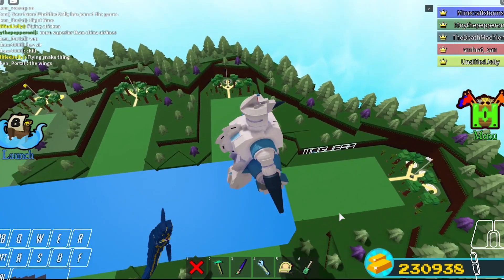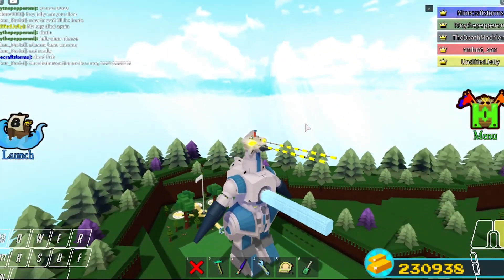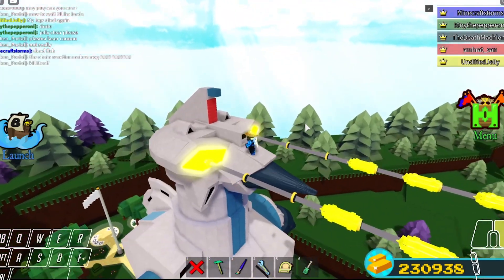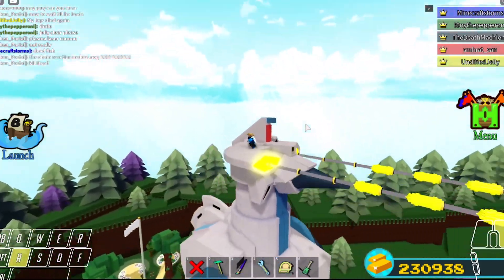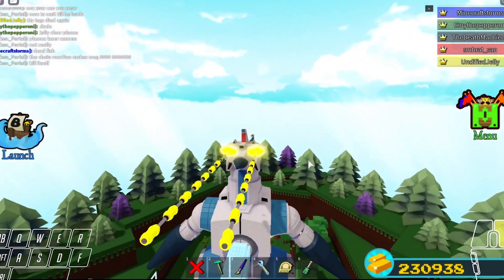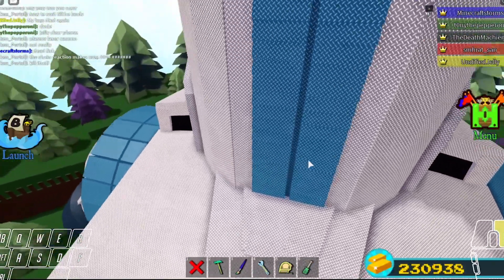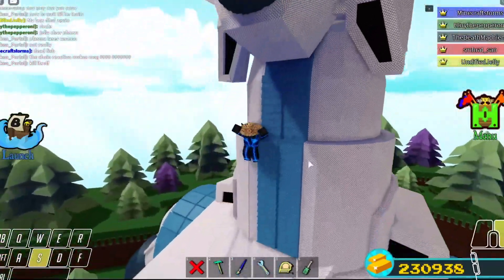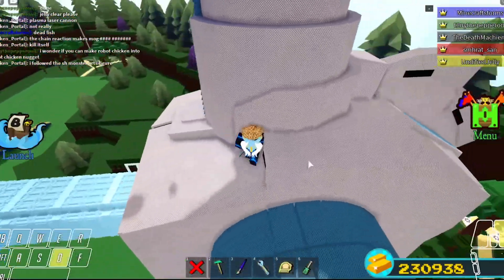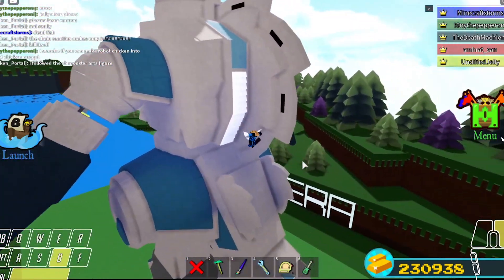Let's get back into the build showcase portion of the video. We're gonna start from the head. There's a very nice looking cone, then moving down we have a little beak because it's a robo chicken after all. We have little ventilation here and there, and giant yellow eyes. This build is pretty accurate to the source material. Moving down, there's a neck with curved pieces making a little vent detail, and a bunch of tubes since this build is very circular.